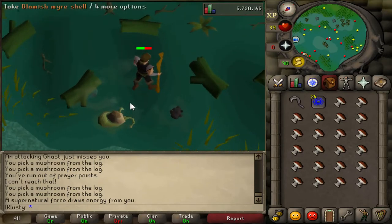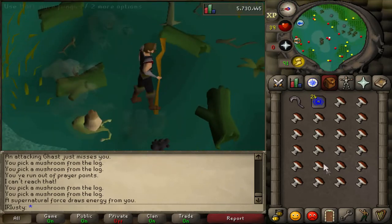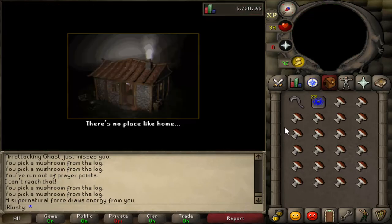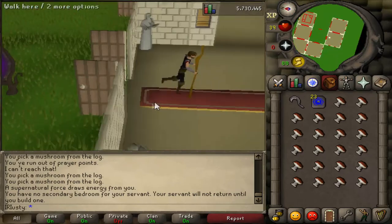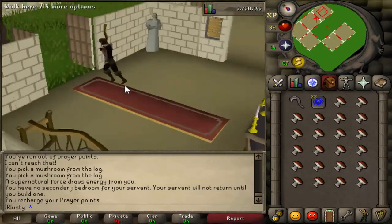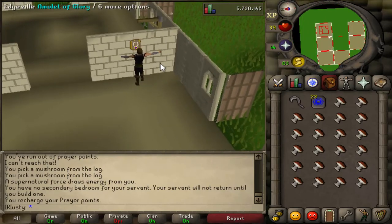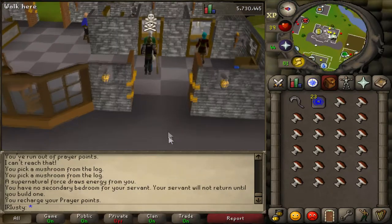I do recommend having higher prayer because I ran out this time — most times I get a full inventory. When your prayer points are out, teleport to your house, pray at the altar, then run to your trophy room and teleport to Edgeville since it's very close to a bank. We'll do this a bunch of times until we have enough.